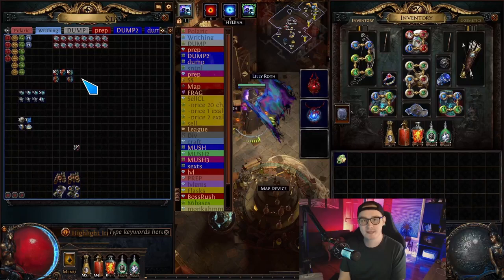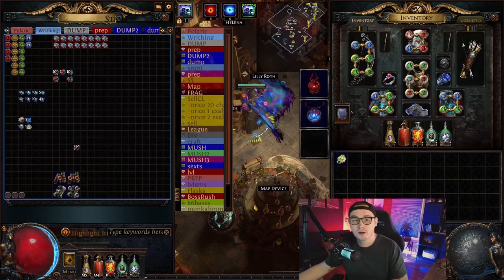Eldritch currency from writhing: 13 exalts, seven orbs of annulment, and 13 eldritch chaos. The eldritch chaos sell for 40c one at a time, so if you have 27 of them like we got, you can sell them for a good bit. We'll give you a quick price breakdown based on non-bulk prices so you can get an idea of what things are worth, then add 10-20% for bulk selling.